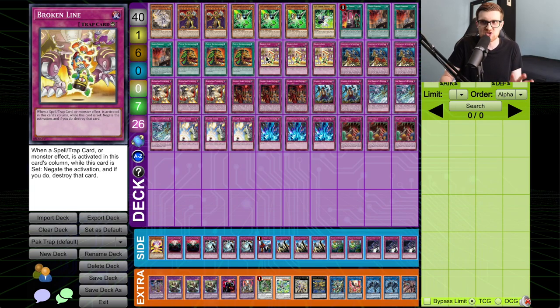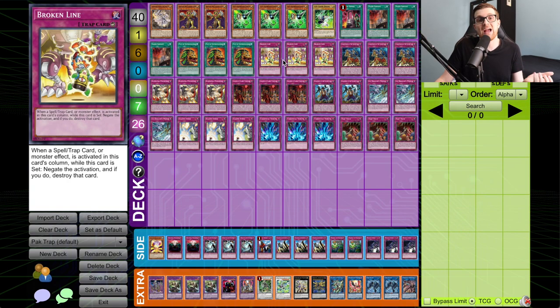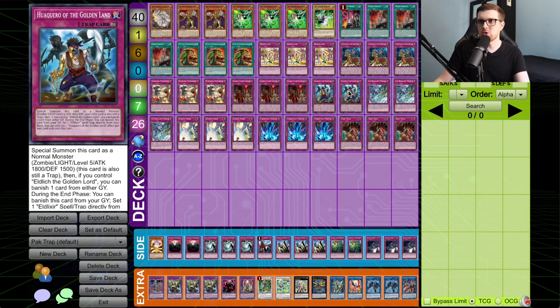Pack absolutely slaughtered Dragon Link throughout the weekend. If your opponent has a board of monsters like Borreload Savage Dragon, Hot Red Dragon Archfiend Abyss — you can see where those cards are already on the field and set Broken Line to that specific column, ensuring you can negate that monster's effect. You can activate Torrential, they activate the effect of that card, you chain Broken Line, and you just win. Solemn Strike can cover other columns. I think Broken Line is going to add a much bigger dynamic to how column play works going forward.